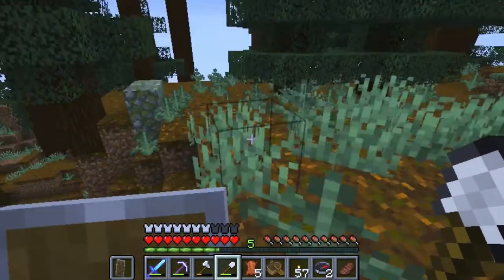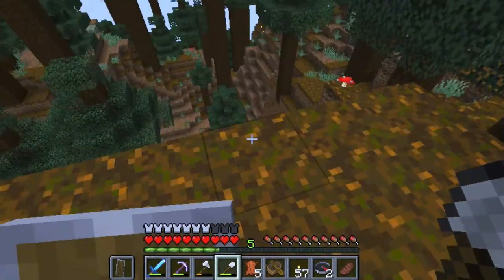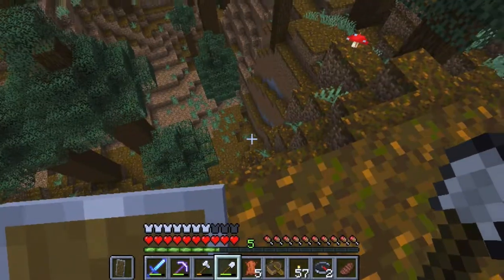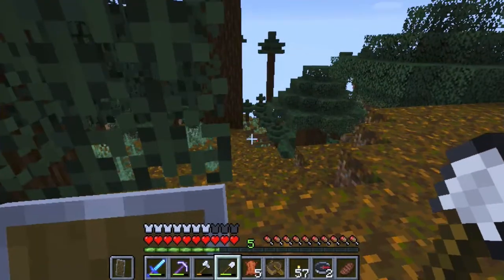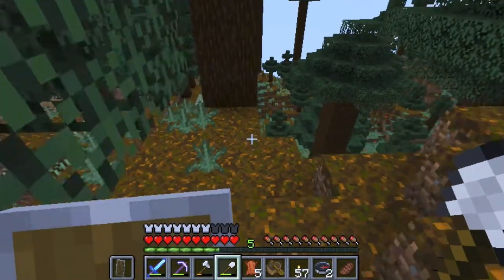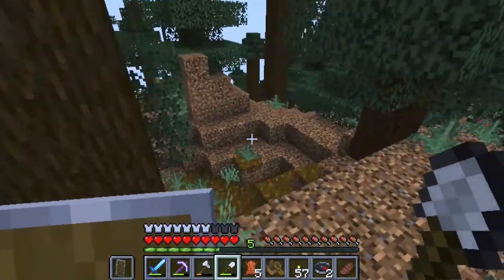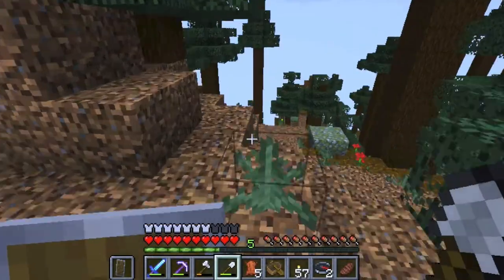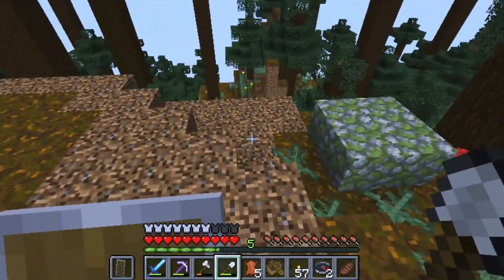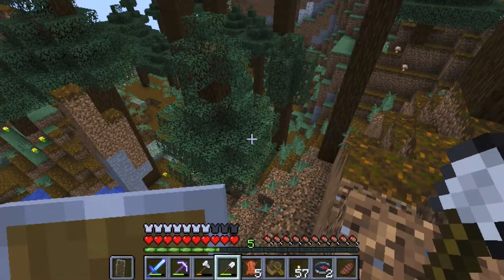Wow, look at this height — mossy cobblestone! Mossy cobblestone going down here. Will I find anything different? Just regular dirt, and more mossy cobblestone.